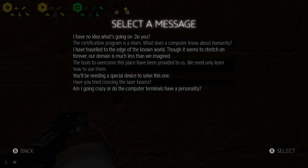Can you paint a message? What message will you put on? 'Shakisham — I have traveled to the edge of the known world, though it seems to stretch on forever. It's much less than you imagined.' This is just Dark Souls messaging. 'I need to try crossing the laser beams' — that's probably the one I'm gonna leave because I'm a dick. Are you really gonna just be the internet?